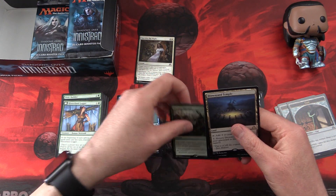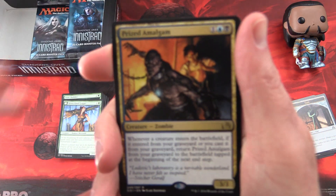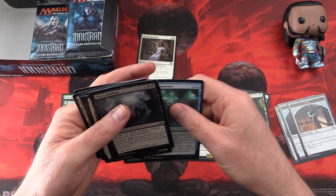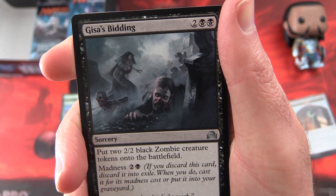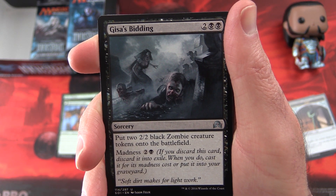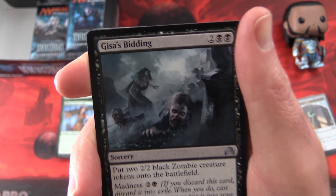Okay, so my picks in the rare slot: I'm going to say Prized Amalgam. I like how you can get it back, and that is some pretty cool artwork. In the uncommon slot, I'm going to take a closer look at Geese's Bidding — as creepy as anything. Sorcery for four mana: put two 2/2 black zombie creature tokens onto the battlefield. And Madness is two and a swamp — if you discard this card, discard it into exile. When you do, cast it for its madness cost or put it into your graveyard.